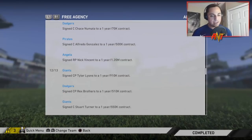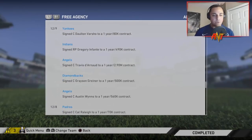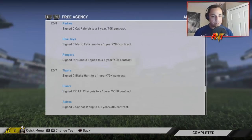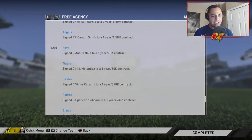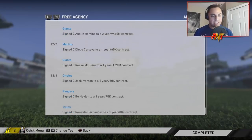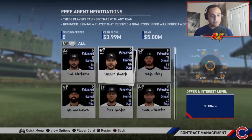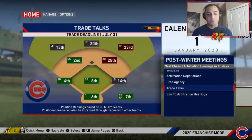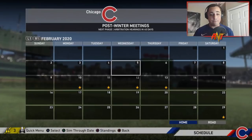Did Madison Bumgarner not go to free agency this year? We'll have to double check. For the most part it's looking like a pretty quiet free agency, which is disappointing. Evasol Garcia went to the Pirates, Caratini to the Pirates — the Pirates made some moves. Looking at the current free agents, it's looking pretty quiet, so we'll just keep moving forward.